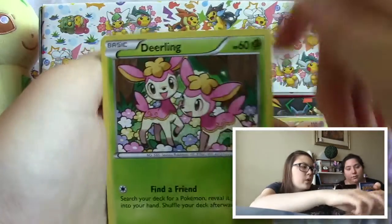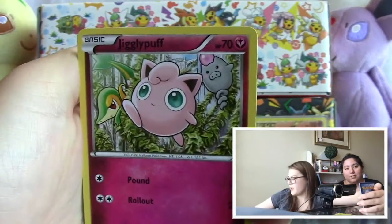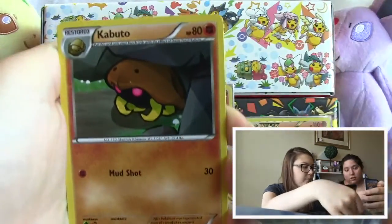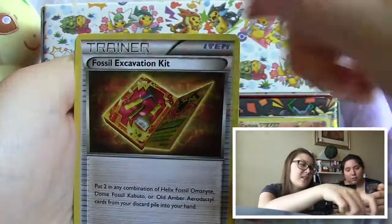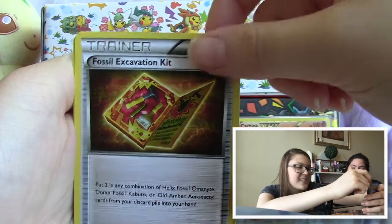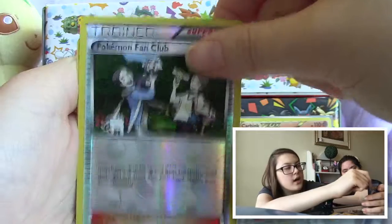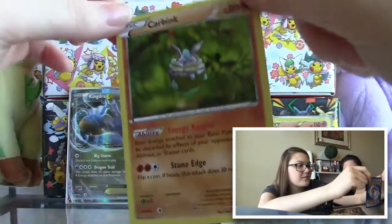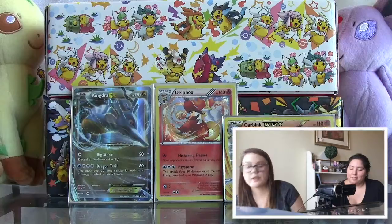So we have a Snubbull, a Riolu, a Deerling, a Jigglypuff — I feel like this is a reprint. We have a Gothita, a Kabuto, a Wormadam. We have a Fossil Excavation Kit, a Pokemon Fan Club which is a reverse holo uncommon, and a Carbink regular rare. No last-pack magic, but still really good pulls.